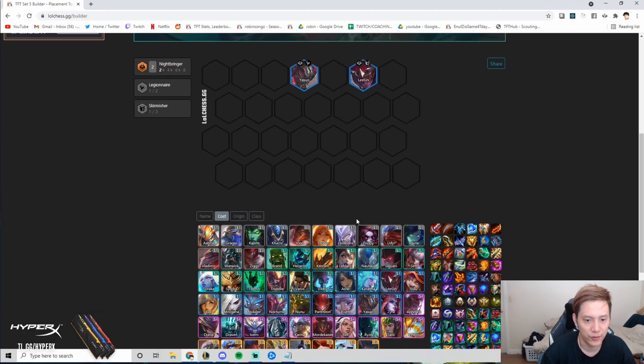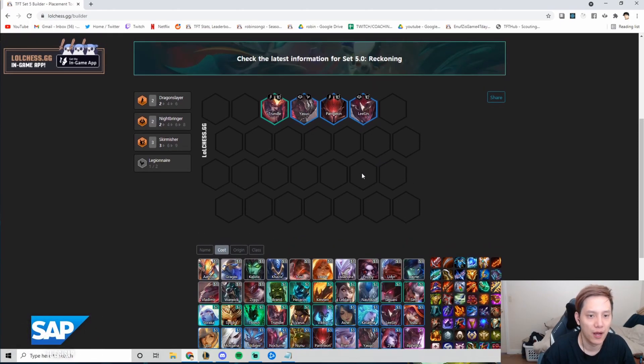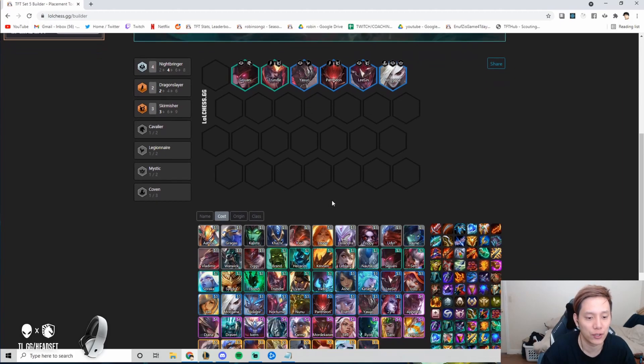If you have a four Nightbringer opener, commit to Yasuo. You can play Udyr, Pantheon, or Trundle early — especially an early Trundle makes this comp very strong. At level 6, roll for Yasuo, Trundle, Pantheon, Lee Sin, and two more Nightbringers like Sejuani and Morgana. Your level 6 board is probably four Nightbringer three Skirmisher.